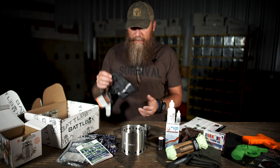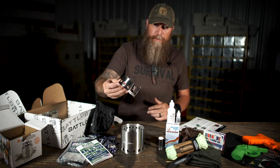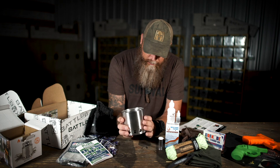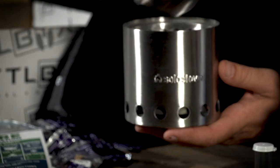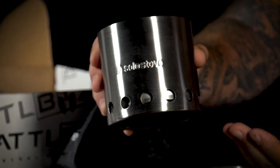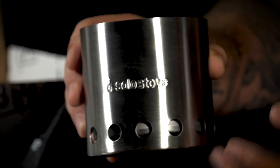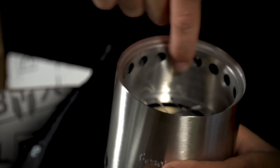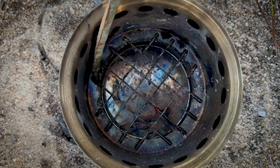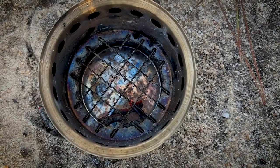We've got the Solo Stove Light right here. It comes in this little bag. You get your sticker. That's it — two parts. You've got the part that nests down in there and the main part. This is completely stainless steel, a double-walled build. You see these holes here — there's your ash pan hanging on the inside. It brings air in between the two walls, the inner wall and the outer wall, feeding from the bottom and from the top through these holes. It almost turns into a miniature rocket stove.